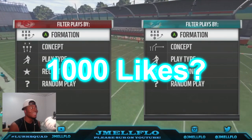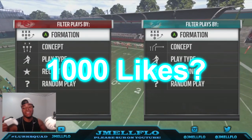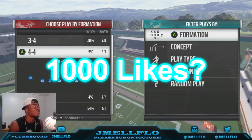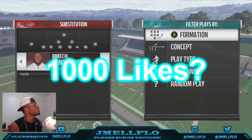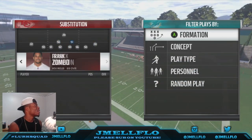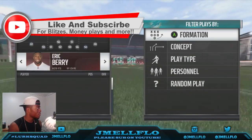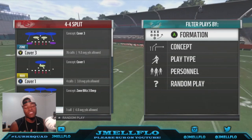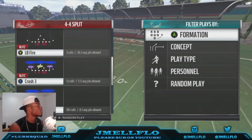What's good YouTube, it's your boy JmailFlow aka Mr. Let's Get It. We're bringing out another Madden 17 nano blitz from the 4-4 split — I think I'm in a Jets playbook right now. You want to make sure you have your fastest linebacker right about there. Without further ado, we're getting into this video — it's called the Crash 3 Flip.